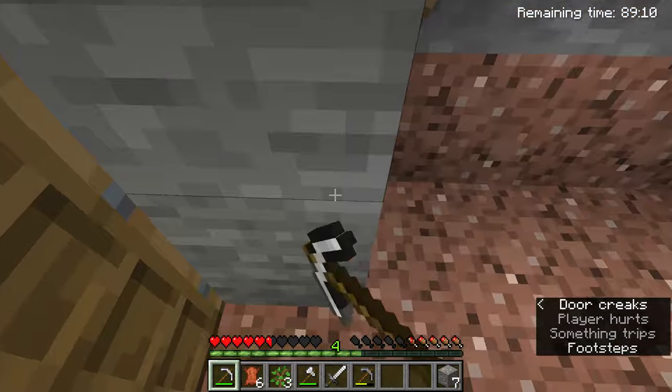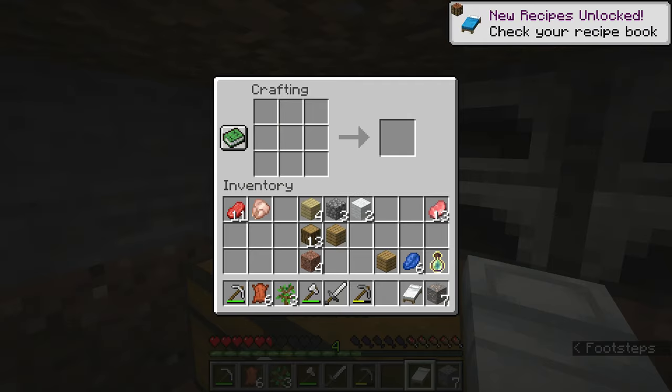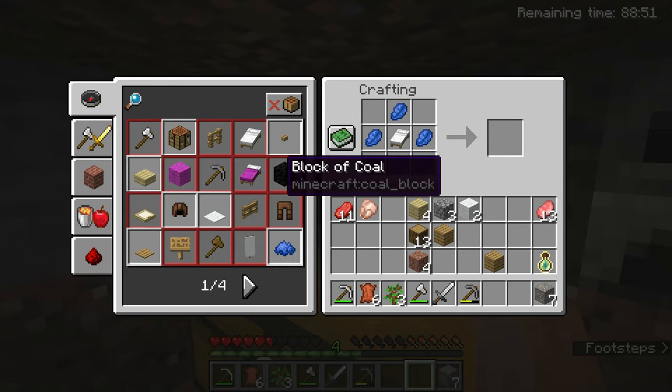Actually, our base is right here - I forgot the base was actually right here! I didn't even make my bed, which would've been bad. We need to make a bed and we need to sleep. Let me make this blue - what do you mean I can't make it blue? That's disappointing. I wanted a blue bed.